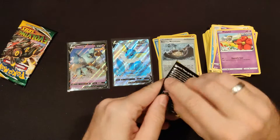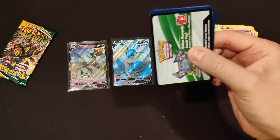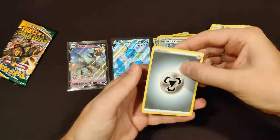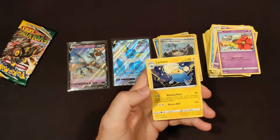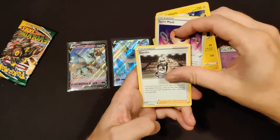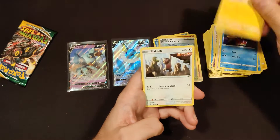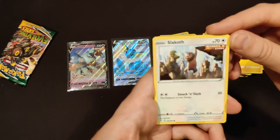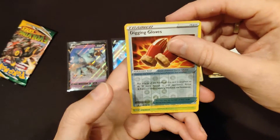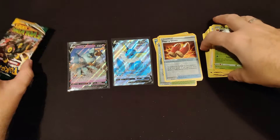Two more packs. We got two hits from one ETB — we're moving up in this world. We're doing better. Another white code card. Steel Energy — I'm assuming this is just going to be a holo rare. Lanturn, Spirit Mask, Gordie, Nickit, Bergmite, Galvantula, Emolga. Slakoth with the amazing looking artwork. Digging Gloves Reverse Holo. And indeed a Holo Rare Eldegoss. Pretty cool.